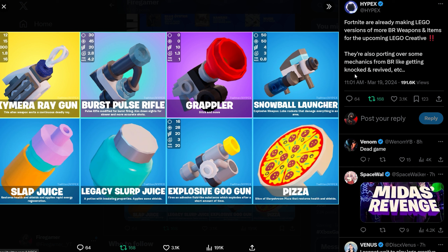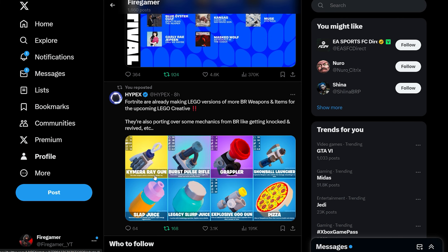They're also porting over some mechanics from Battle Royale into Lego mode, like getting knocked and revived. We can see a bunch of items such as Slap Juice, a stir juice, pizza, and a grabber, and more.